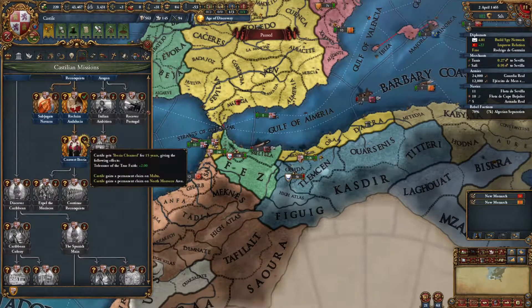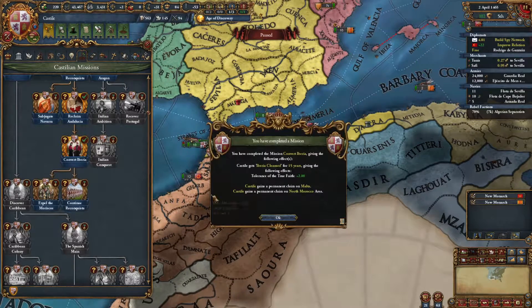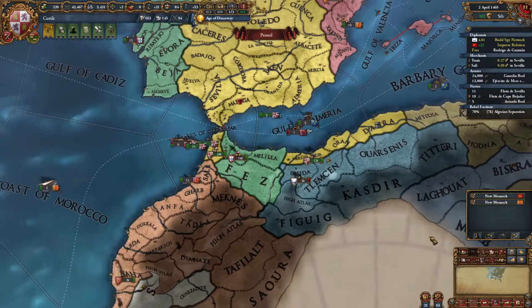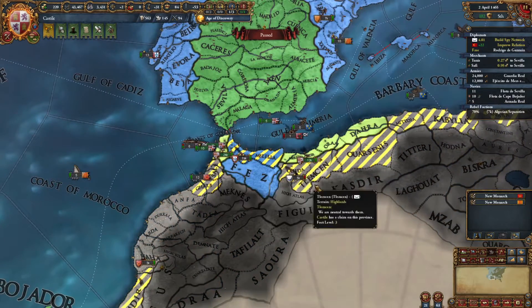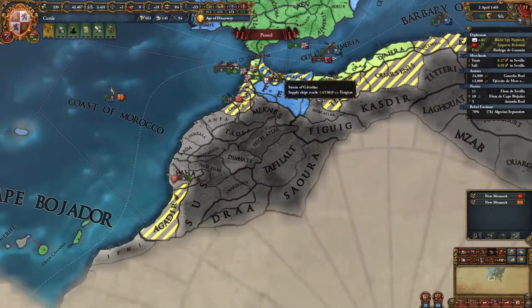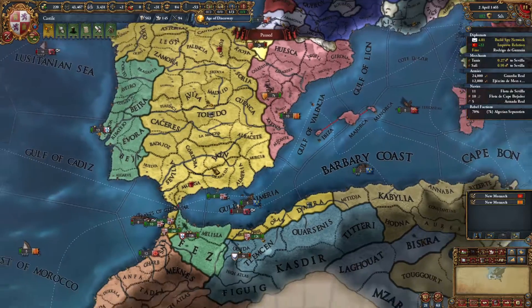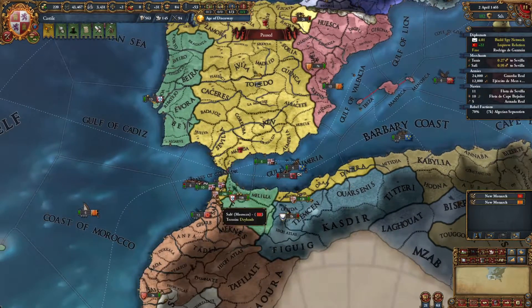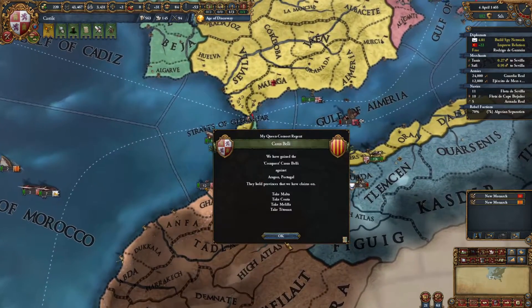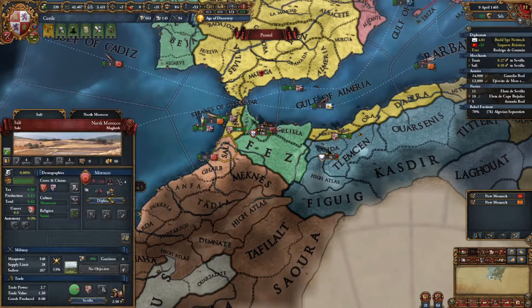There we go — we have converted all this land. We can get additional tolerance of the True Faith. More importantly, it's going to give us free claims now on this region here. And for some reason it also gives us a claim on Malta, which is kind of funny — that's controlled by Aragon, so that's fine. As long as we can get that personal union over Aragon, that's going to be great. I think we should be getting that at some point, but it just hasn't happened yet. So let's actually attack Morocco.